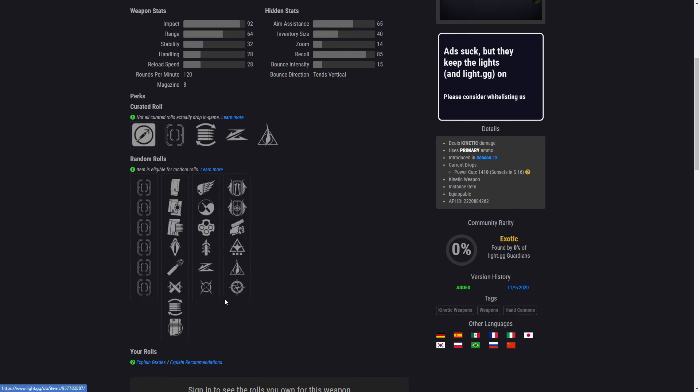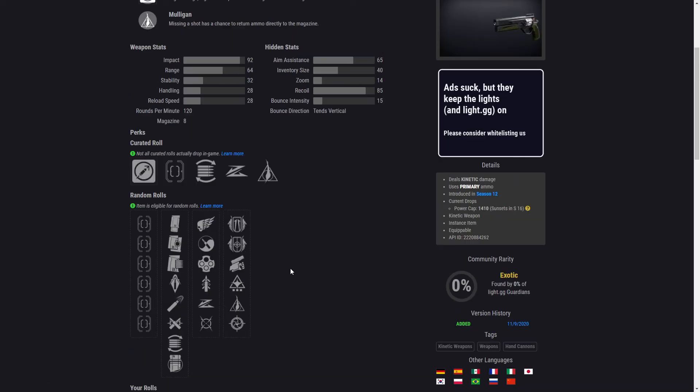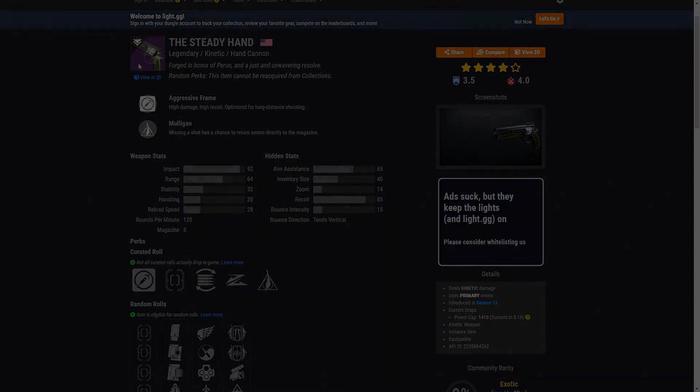The perks on this weapon are not too bad. Wellspring is pretty good — kills with this weapon generate ability energy. Probably Wellspring and Outlaw would be my go-to picks. 120s are just not my type of hand cannon to use in PvE.